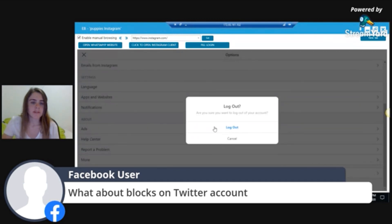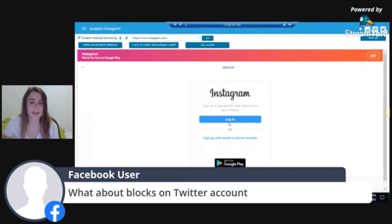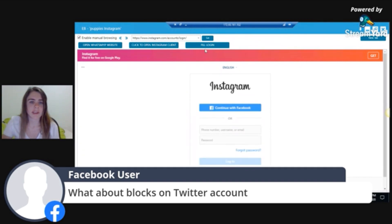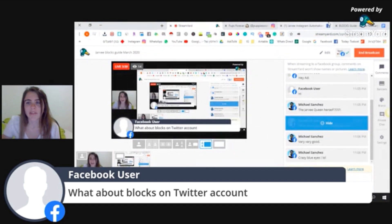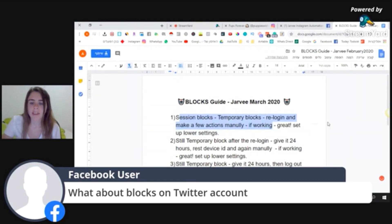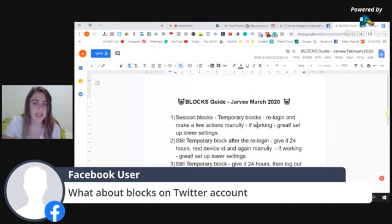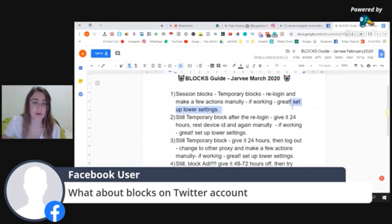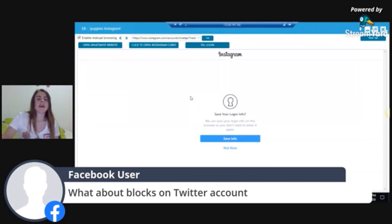Most of your blocks the re-login will fix, but not all of them. I also write in the guide: for temporary blocks, do the re-login and make a few actions manually. Let's see if it will work. If it works, we will set a bit lower settings; if not, I will show you the next steps.